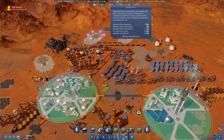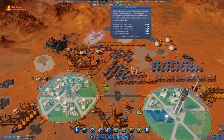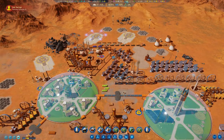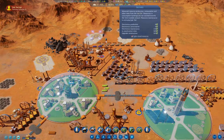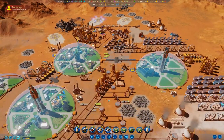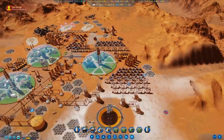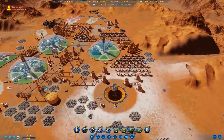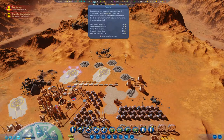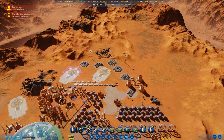Meanwhile we're building up the resources we need to build the space elevator — 400 concrete, 150 machine parts, and some other things. We've got lots of stuff and the industrial capacity to make what we need, so no real issues there. We're producing concrete at a sufficient rate, about 24 per sol, so we're going to do fairly well.